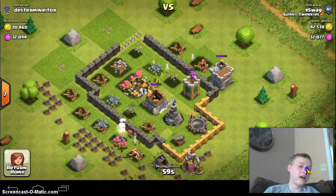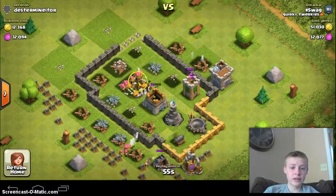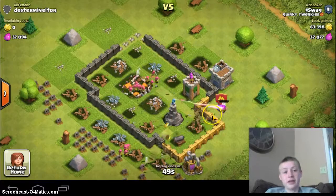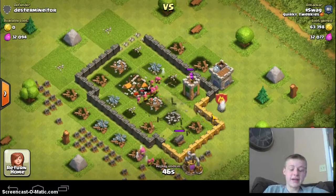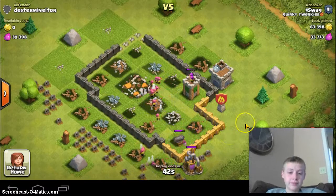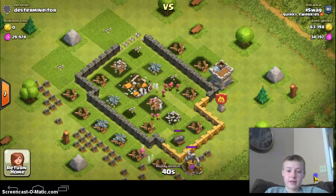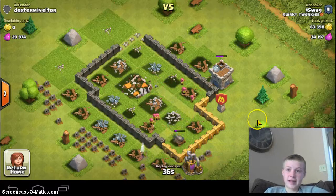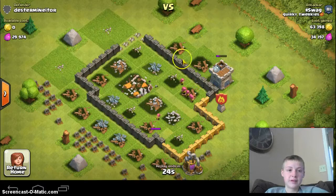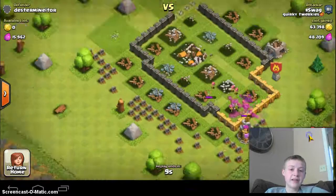We'll get these archers in here, just going to work on that. I dropped the Clan Castle — I did not need to do that, but my clan's pretty good at donating, so it didn't really matter. Could have just wasted a few of those. Now they finish off the base right here, and that's just about it — 63,000 and 60-something thousand elixir too. That's a good raid for this level.